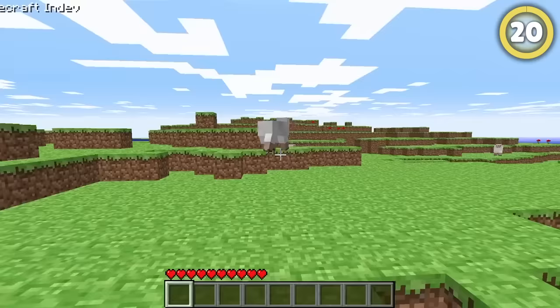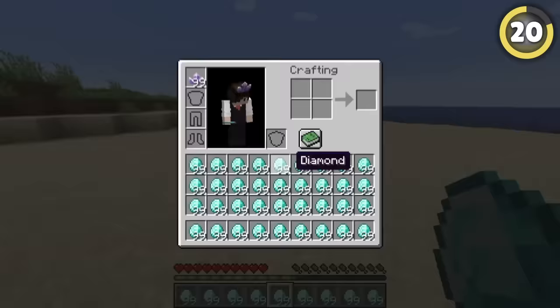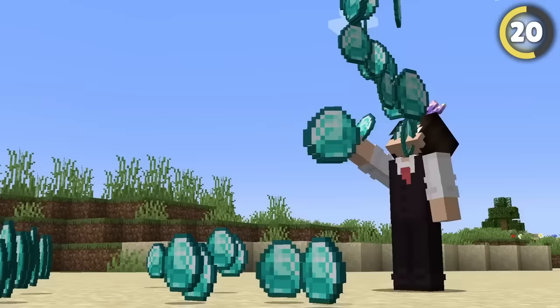In the early versions of Minecraft, you could stack up to 99 items. This was later changed by Notch to the iconic 64 items you can hold today.